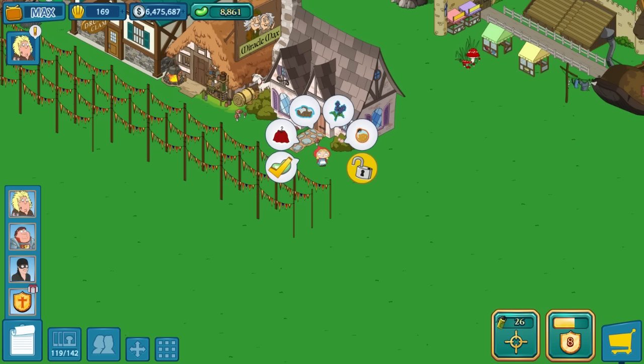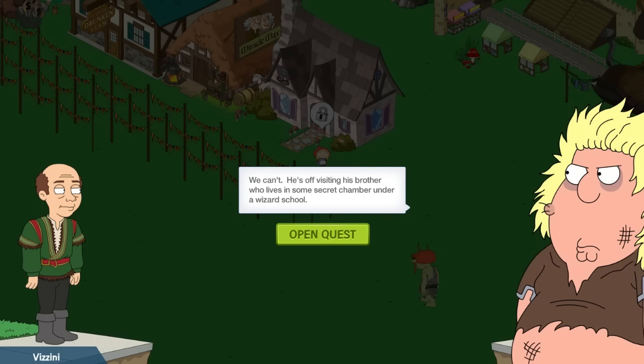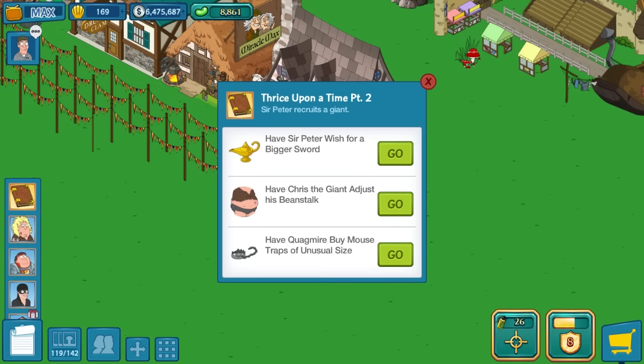Let's look at part two of the main questline for week 3. Unleashing Roos has given us the advantage — thank you, Chris. He's so big, isn't he? I'm happy to help — I get a good deal on them because I feed them to my pet snake. You have a snake that can eat Roos? We should unleash that too. We can't — he's out visiting his brother who lives in some secret chamber under a wizard's school. So, part number two: Sir Peter wishes for a bigger sword, Chris the Giant adjusts his beanstalk, and Quagmire has to buy a mousetrap of unusual size for the rodents.